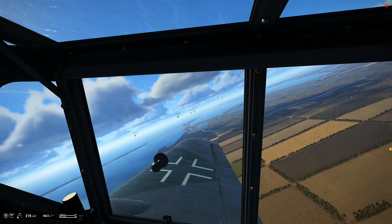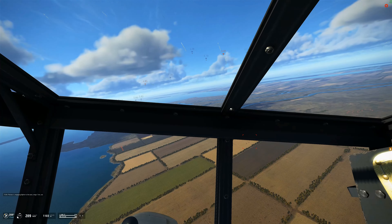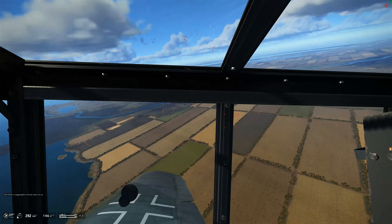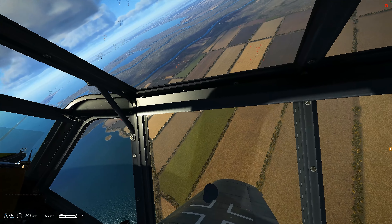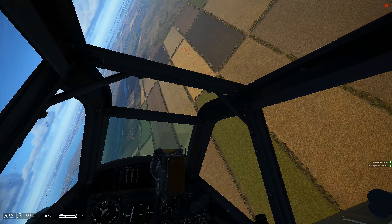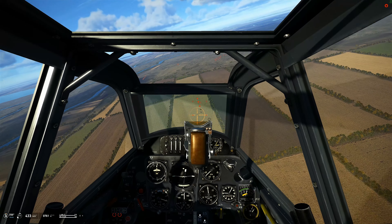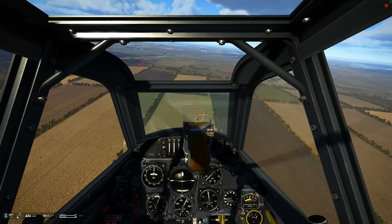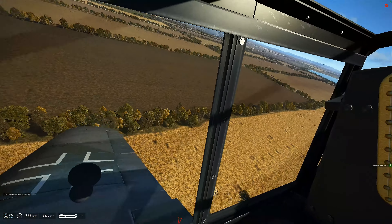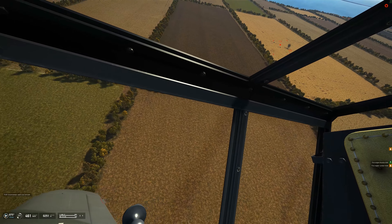The target area looks clear - let's turn in. We're running about 70% throttle, then we're gonna go into our shallow dive. It's gonna be pretty much a level drop - I'm gonna throttle back and put out four right over the red artillery guns.